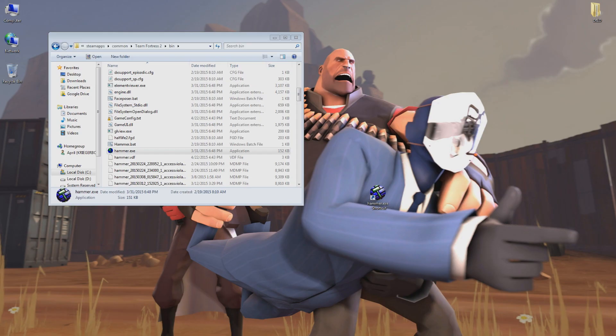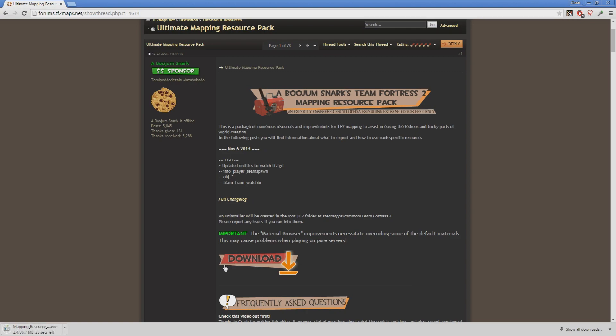But before we go any further, we are going to customize Hammer to make things a little easier for us and focus a bit more towards TF2. We are going to be installing Bujum Snark's Team Fortress 2 Ultimate Mapping Resource Pack — that's a lot of words. This pack is a compilation of resources and improvements specifically for TF2 mapping, and makes things a whole lot easier down the road. This pack is mandatory for this series, and I will be referencing parts of it extensively in later episodes. All you need to do is click on the link in the description below to go to the resource pack thread and click download.